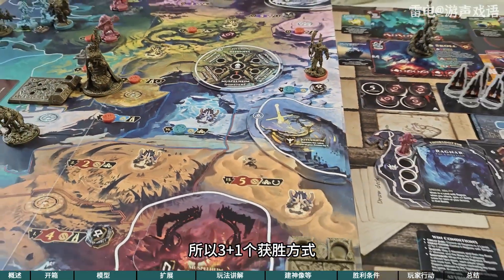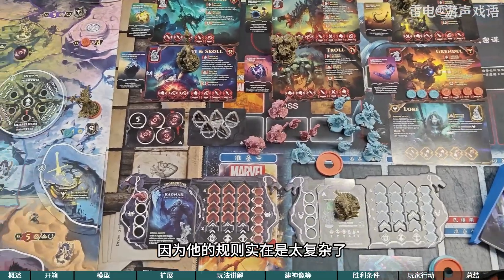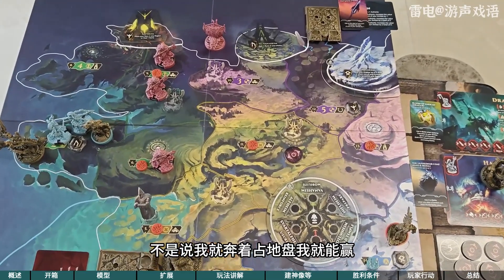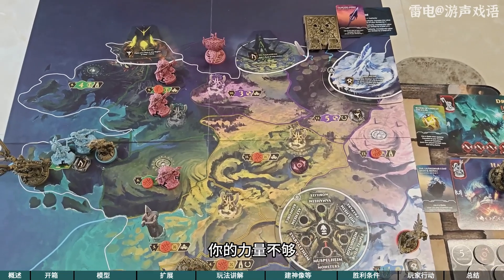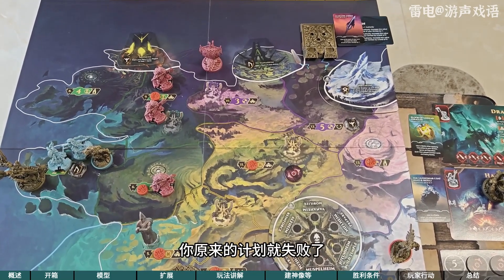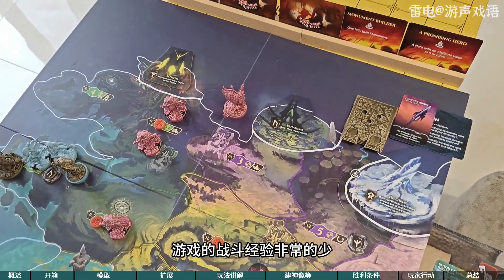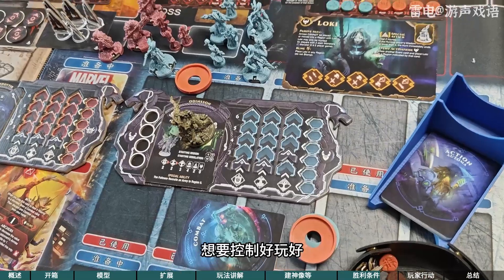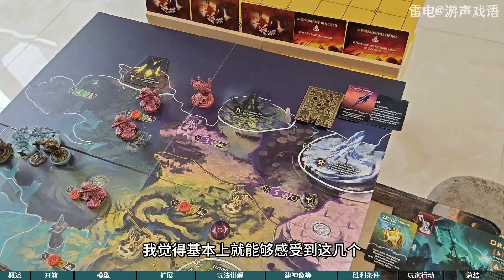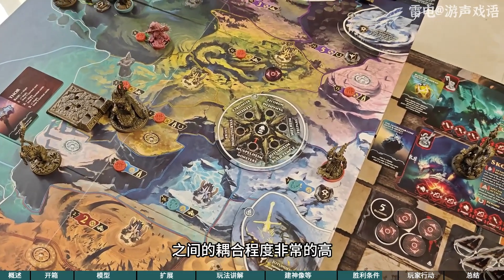所以三加一个获胜方式，哎呀终于讲的差不多了。其实还有非常多的细节没有讲清楚也没有办法在这个讲，因为它的规则实在是太复杂了，这几个维度全是相互影响相互促进的。不是说我就奔着占地盘我就能赢，因为即便你光占了地盘，你的力量不够、你的兵不够强，敌人在看你快赢了之前把你的几个地盘一占一抢，你原来的计划就失败了。所以刚开始还是要稍微的去均衡的发展，当然我这都是纸上谈兵，游戏的战斗经验非常的少，想要操作好还是很困难的，需要很长时间的练习。